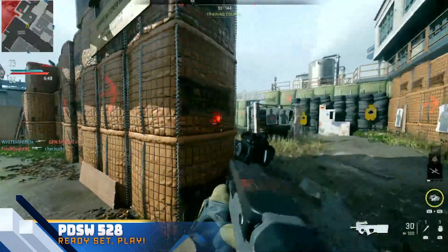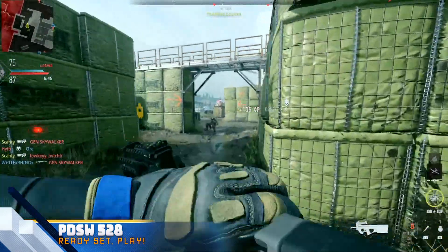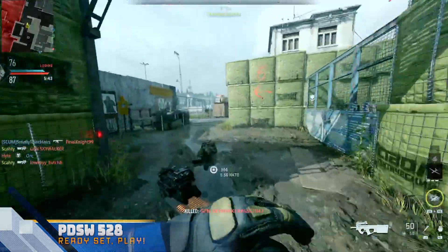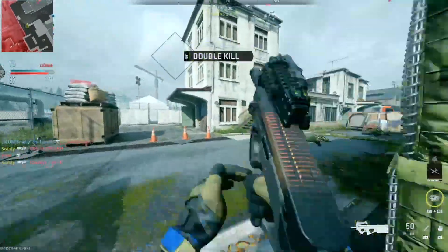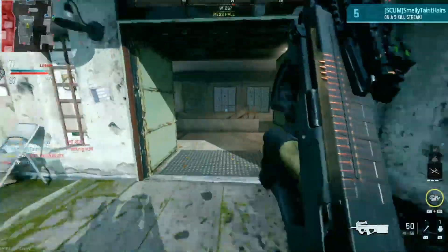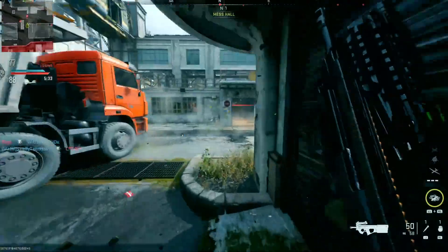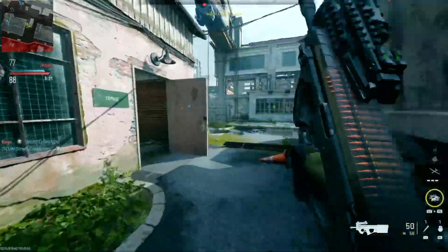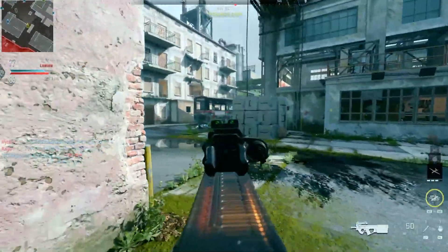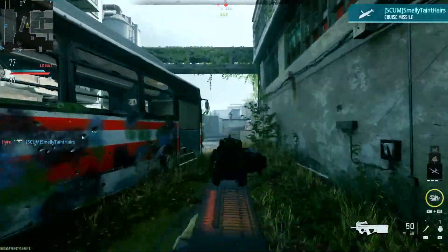The next gun on this list is the PDSW 528, which is the P90 SMG. Just like the MP7, this gun is pretty good for close range and it has great mobility as well. Though I think this gun is a little bit better for further ranges, but that's just my personal preference. A lot of people use the MP7 like an AR. But the PDSW with its great damage, mobility, and fire rate with a 50-round magazine to start off with makes this gun one of the best ones to use at the start if you're a run-and-gun player who likes to get multi-kills.